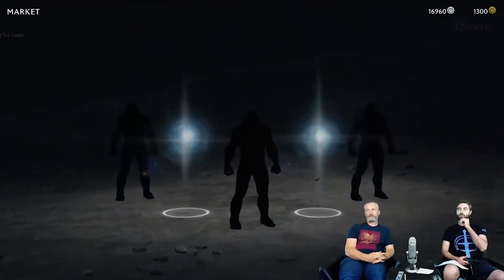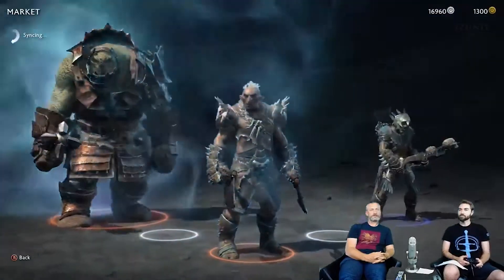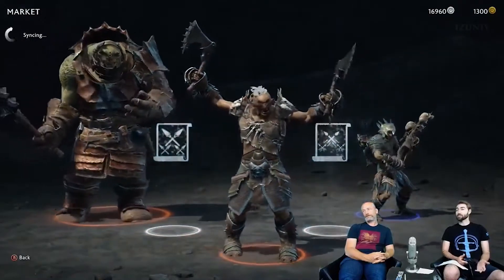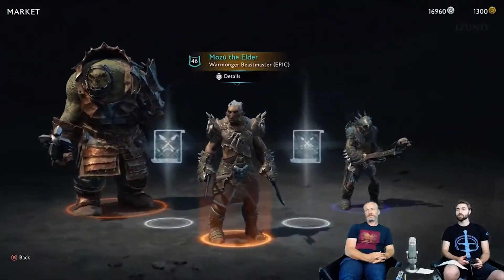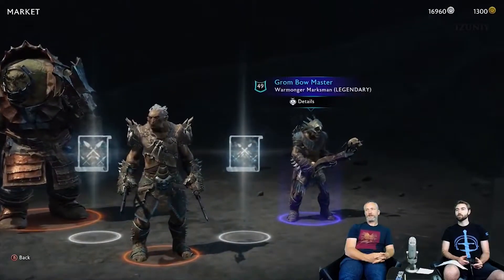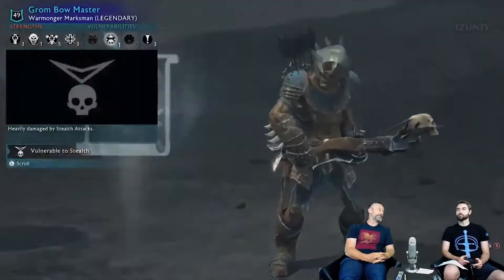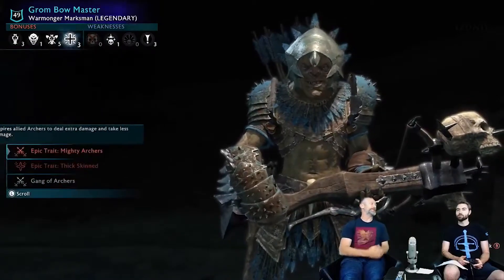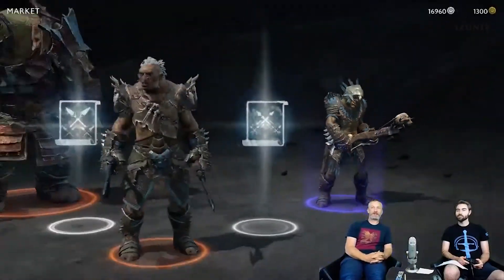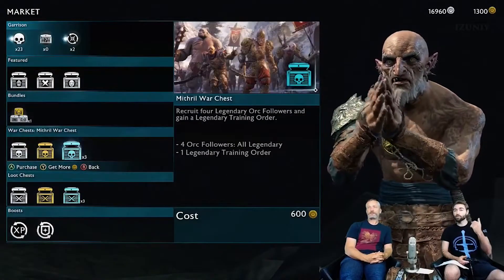Let's open up a gold one. Gold war chests are slightly different - bigger as mentioned, guaranteed legendary, and then you get two training orders and these guys come out. There is nothing that's exclusive or that you can only get behind the premium currency - none at all. Let's go ahead and do a mithril one as well.